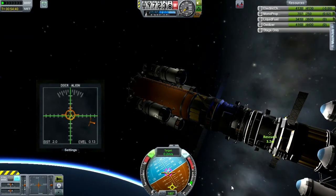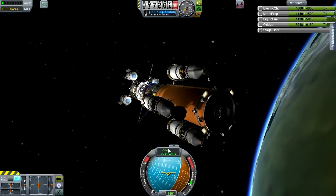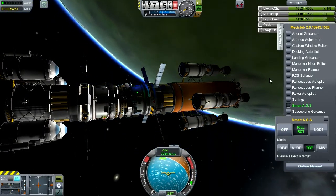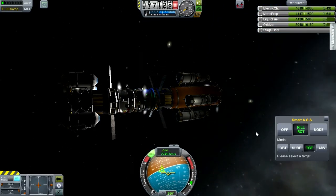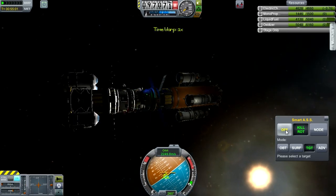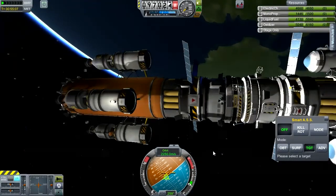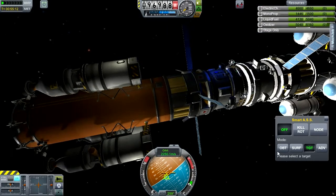Do we have a docking happening here? We have a docking — SAS off, RCS off. Let's do a little bit of SAS kill rotate. We'll use the time warp trick if that doesn't work. Two and only two docking ports — quantum struts engaged.